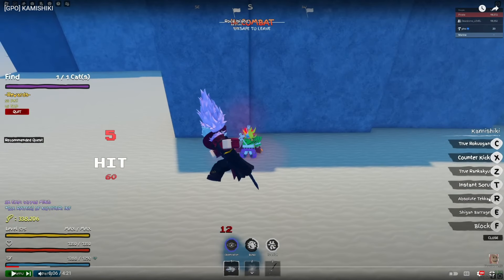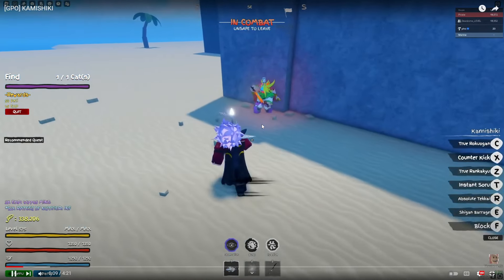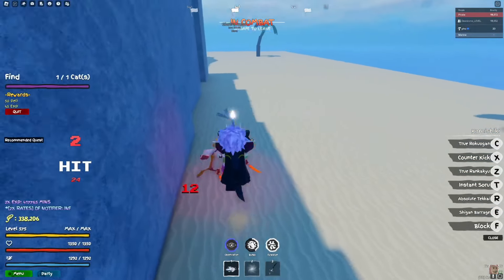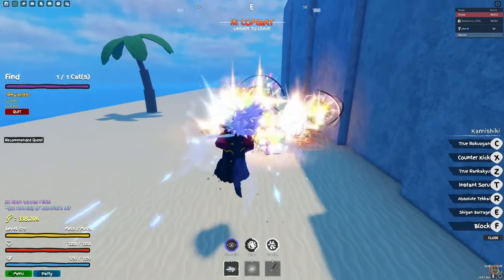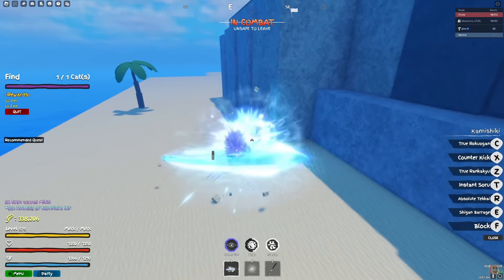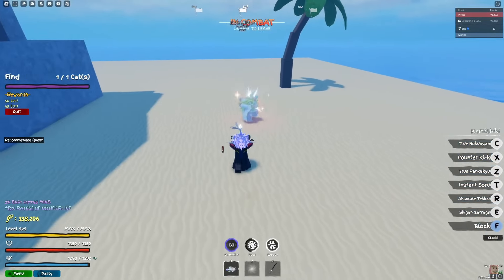The three things he posted are Rokushiki v2 - he calls it Kami Shiki - King's Devil Fruit, and Yoru. So those are the moves: Shigan barrage, absolute tech, instant Soru, counter kick, true Roku - and that's true rank A Q, Shigan barrage. That's crazy - Shigan has a barrage now! If you hold the true rank A Q you shoot out multiple, that's cool.